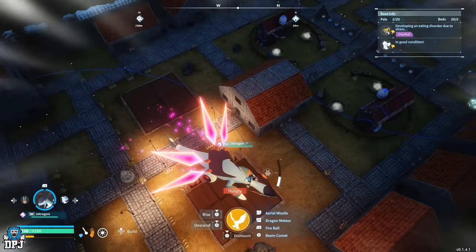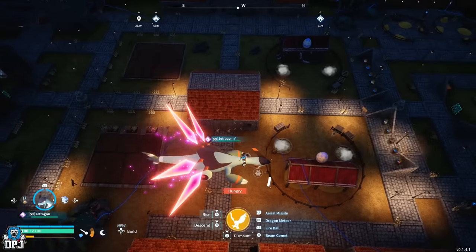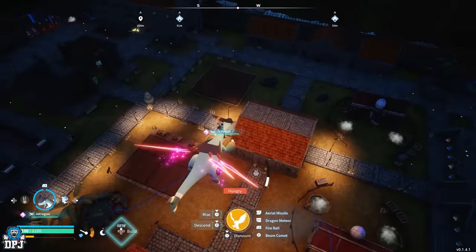In regards to how close these bases can get together, it's about three or four foundations apart. I built this building in between them — this is my pub — and that building is basically the gap. That's how close you can get two bases together.